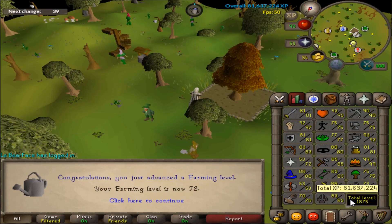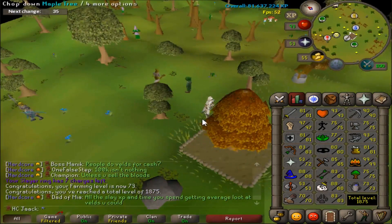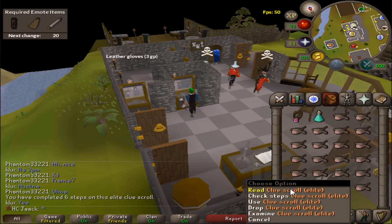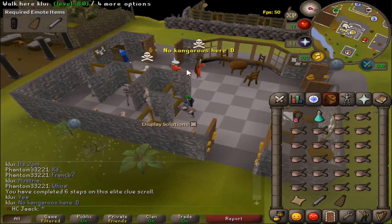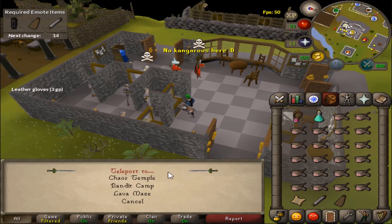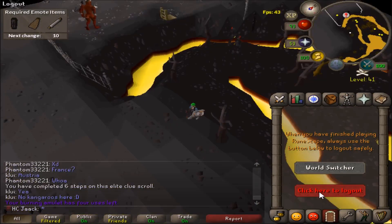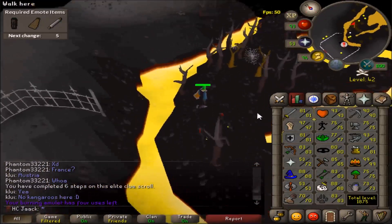73 Farming, 1875 total — not bad. I can now grow Lantadymes and I think I have a few seeds in the bank. I have this elite clue in the bank on the 7th step — got the Lava Maze one. There are a couple of pures here, but I'm not scared. I would just quit the game forever if I died to a pure on Hardcore Ironman. Seems safe though.